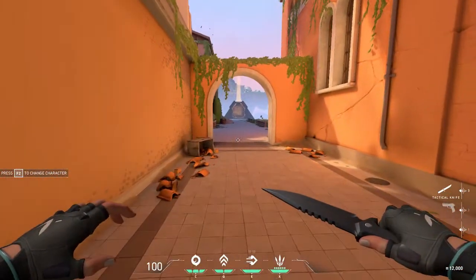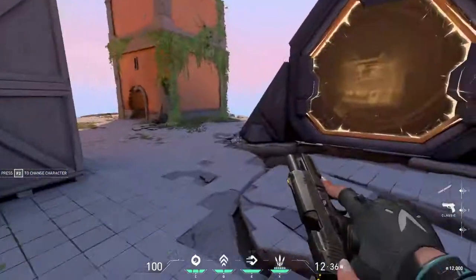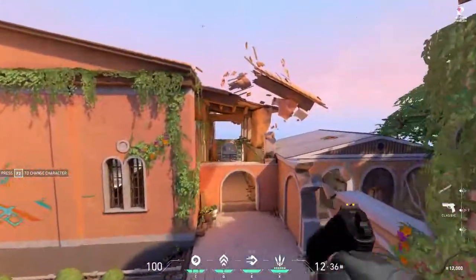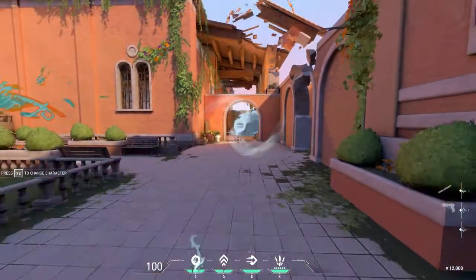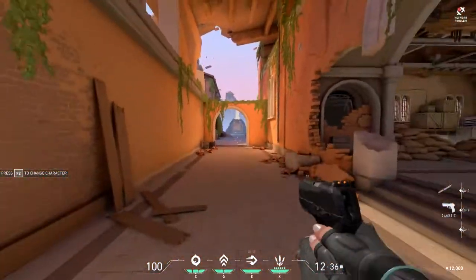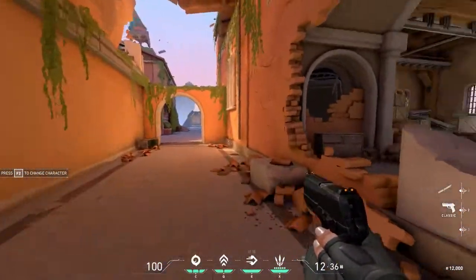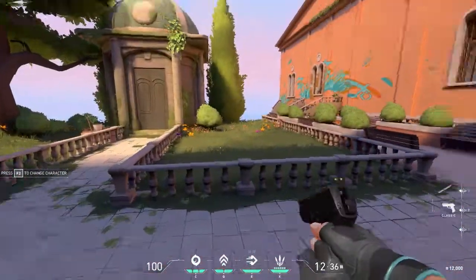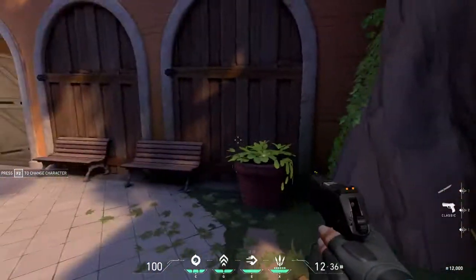I've seen some crazy plays where she just gets behind the enemy team right at the start and kills everybody. There's a lot you can do with this agent. I believe the combo was: block their vision, then run up and dash behind them. You can also dash to the side — it goes in whatever direction you're currently moving.